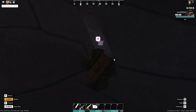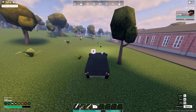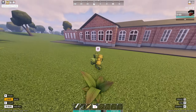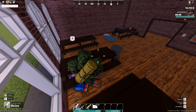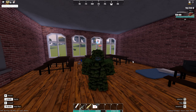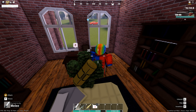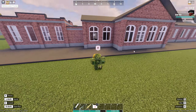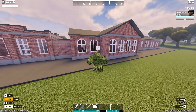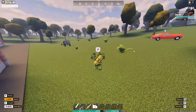Now heading into Ashland — there is a Clown boss zombie here, and the outfit he has he actually drops the entire outfit. Those Clown zombies don't actually drop any weapons, they just drop the Clown outfit. There are more zombies in Ashland so let's go find them.